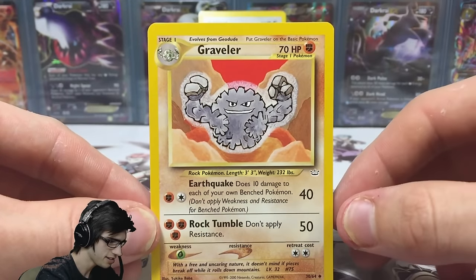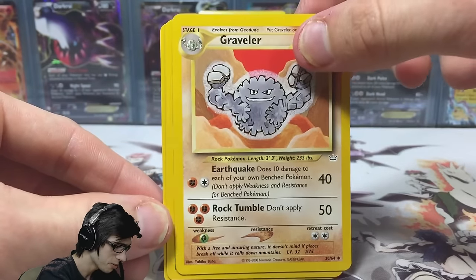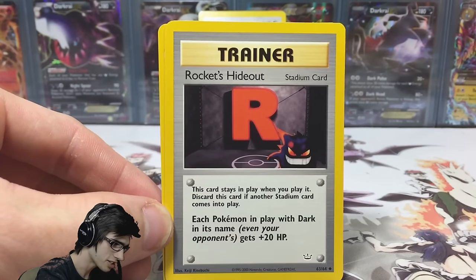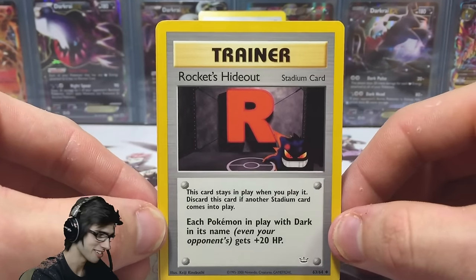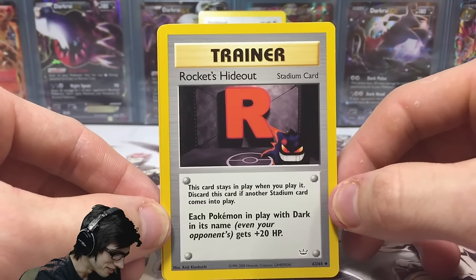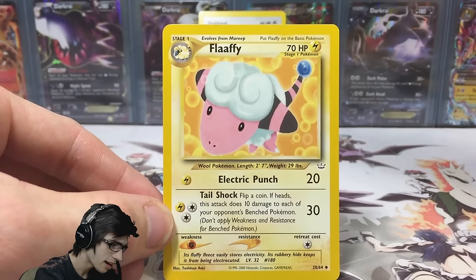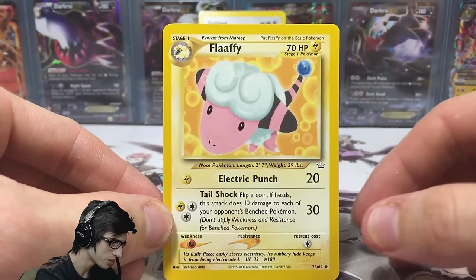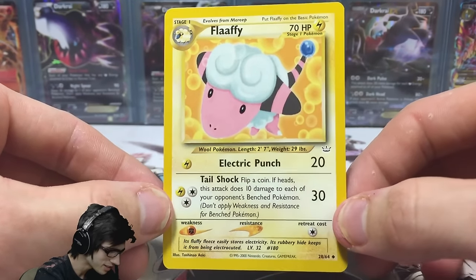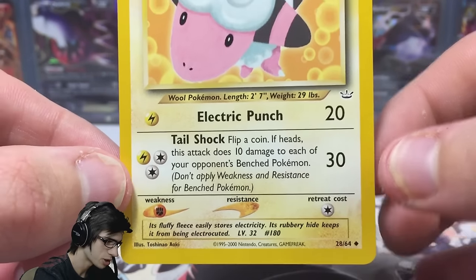So let's have a look at the rest of the cards in this pack today. We've got Graveler, awesome, with Earthquake and Rock Tumble. We've got Rocket's Hideout — I remember seeing this card when I was a kid, it looks so good because you can see Gengar. And we've got a Flaaffy. I remember owning this card as a kid as well. It's got Electric Punch and Tail Shock.